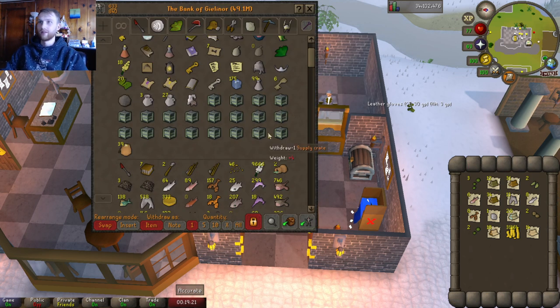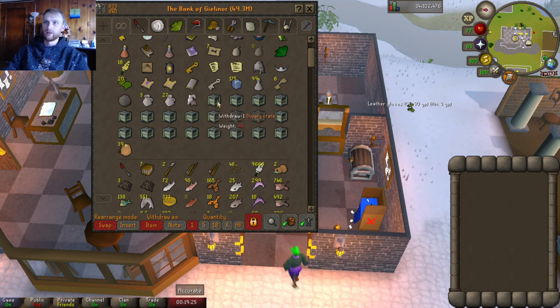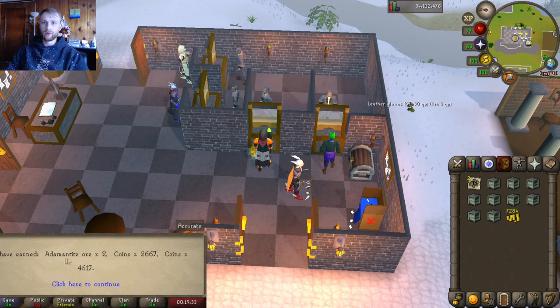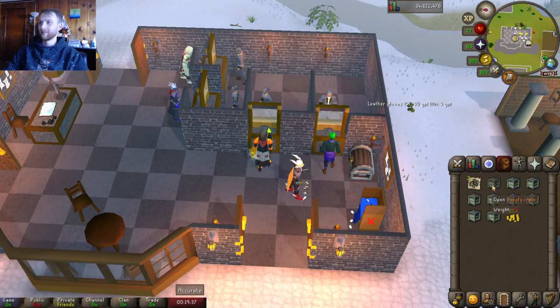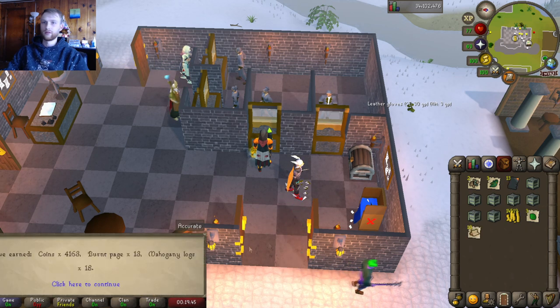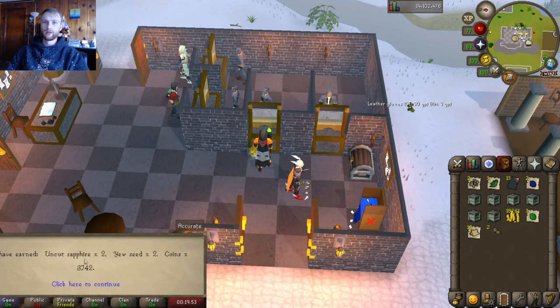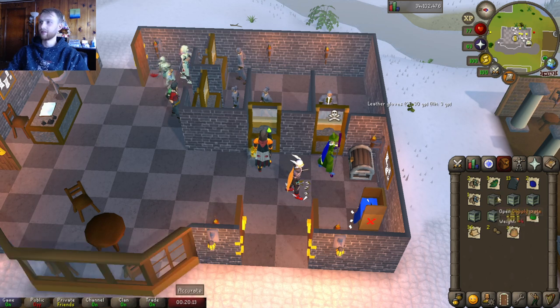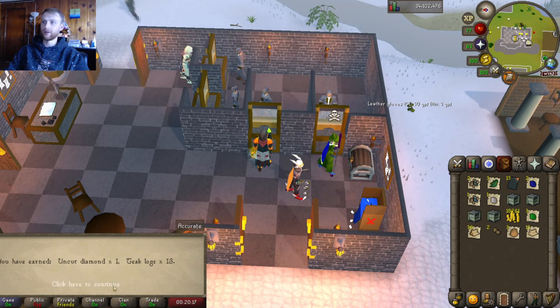A lot of good loot actually — just about done. Moving right along: some addy ore, coins — about 7,200 coins. Three grimy aventos, about 3k, and uncut emeralds. 13 burnt pages, 4,100 coins, and 18 mahogany logs — very cool. Two uncut sapphires, two yew seeds — these yews are gonna boost my farming so much — and 3,700 coins. Some more rune ore and dynamite and mahogany logs. One uncut diamond and 13 teak logs.